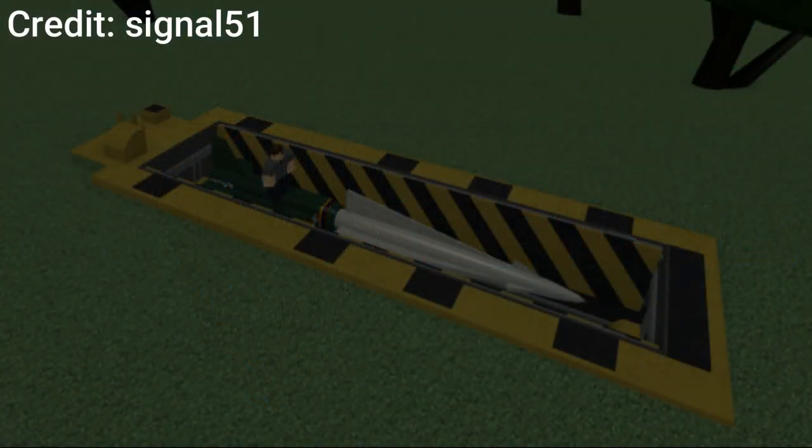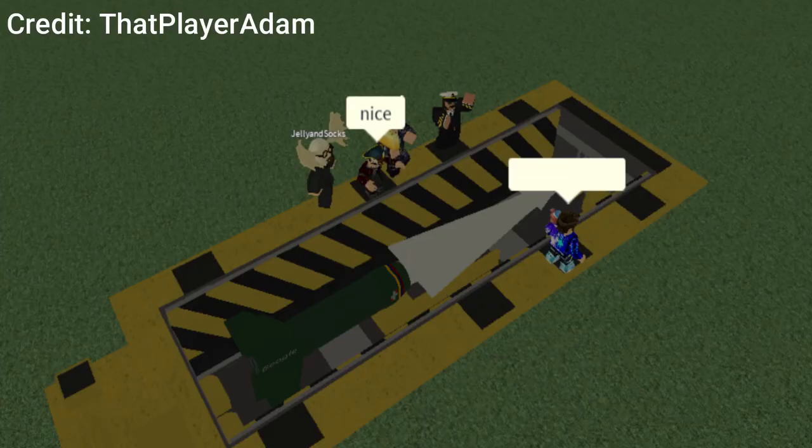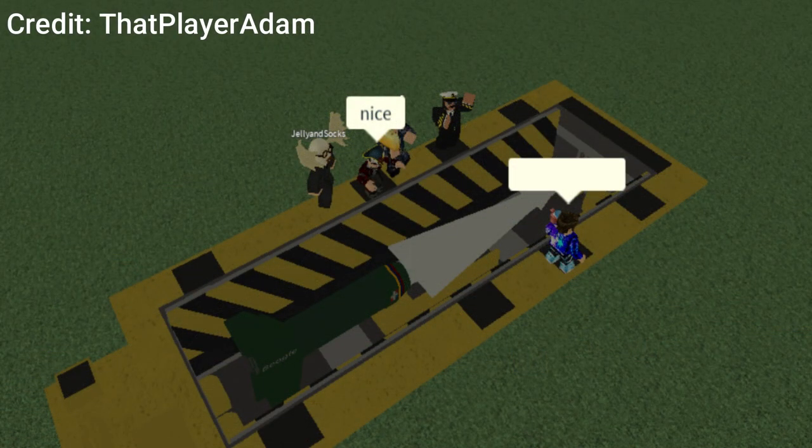On Bornholm, near Nexo, you used to be able to find a missile launcher that housed a Beagle missile. In real life, the missile was called the Nike Hercules. The Beagle missile was removed in Update 38.